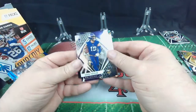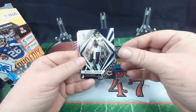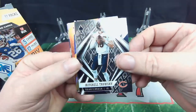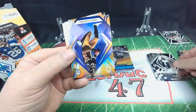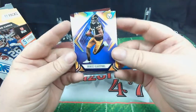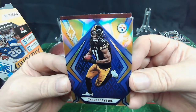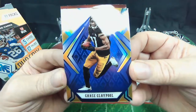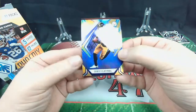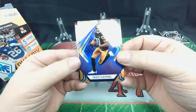Adam Thielen. Mitchell Trubisky. Ooh, Chase Claypool — I like this kid. Haven't got a lot of Chase this year in the packs that I've opened. I like getting him right now. It's a good card, good player, had a great year. Look forward to some more greatness from Chase Claypool.